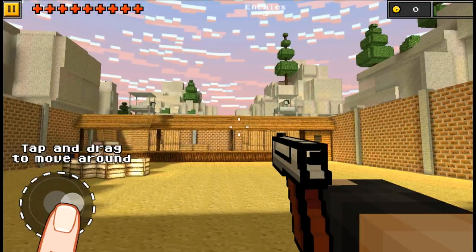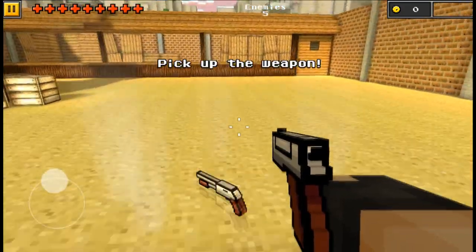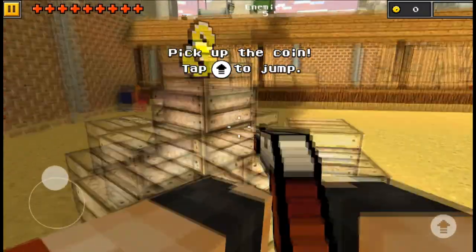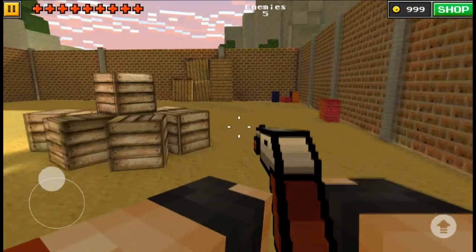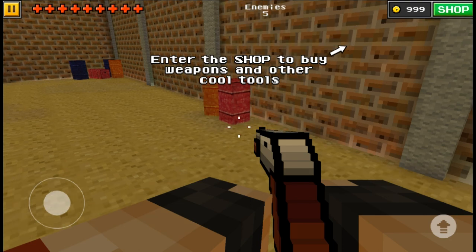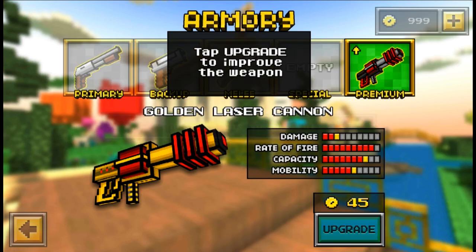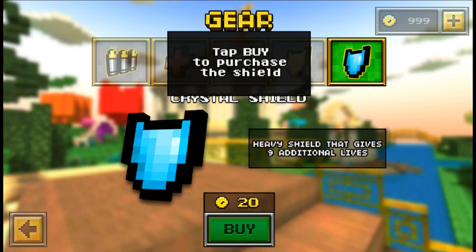So following the recent news that Microsoft has bought Mojang, the company behind Minecraft, for a massive 2.5 billion US dollars, I thought this is about time to play today's game which is called Pixel Gun 3D Multiplayer Shooter. As you can tell it is based on the Minecraft design. It is available on Android and iOS, it is free to download, and it really doesn't take much time or effort to get in against other players in the multiplayer mode.